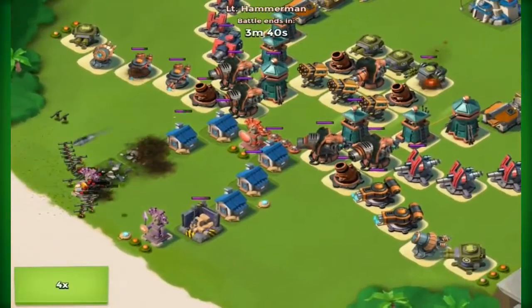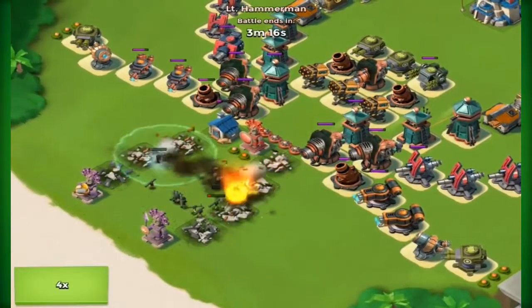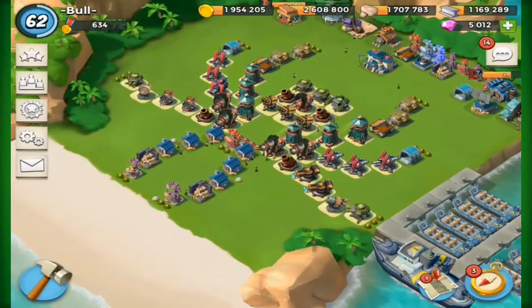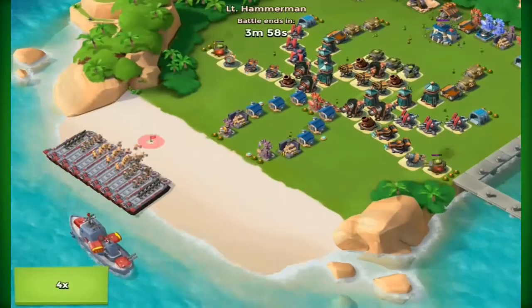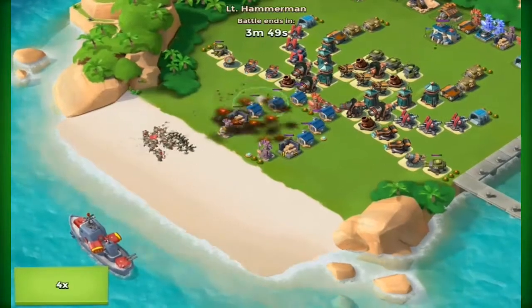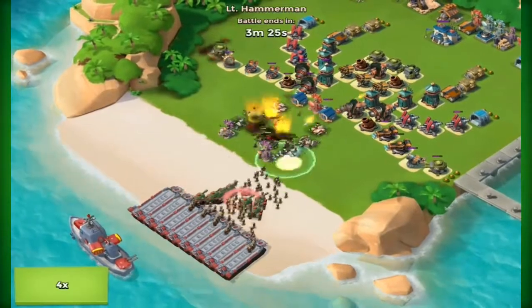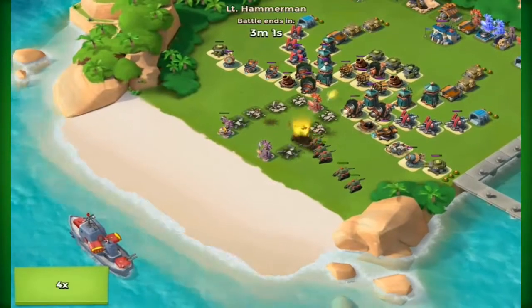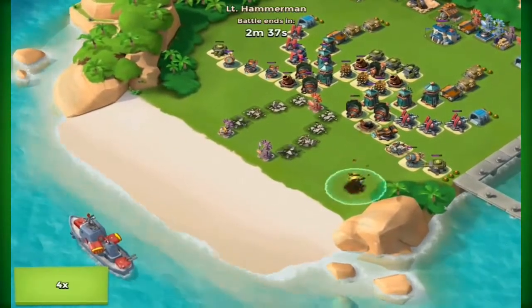I do start moving things about later on when things get rough because, as you can see, this is not a legit base — there are machine guns at the back that are not doing anything. I originally had to move the base out of the centre because putting it in the centre is just an absolute disaster. You may as well put the base right to the back of the map. That's just a tip for any Hammerman defence: put the base at the back, because it takes the troops a little bit longer to get there.